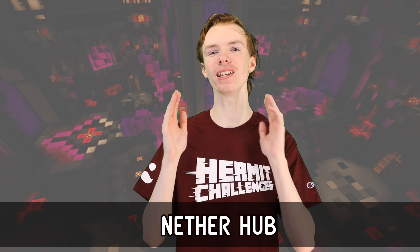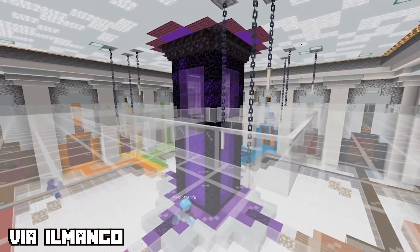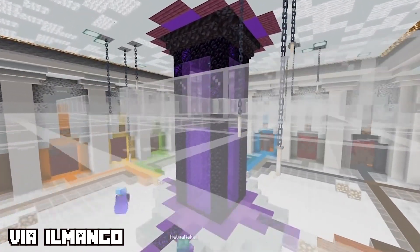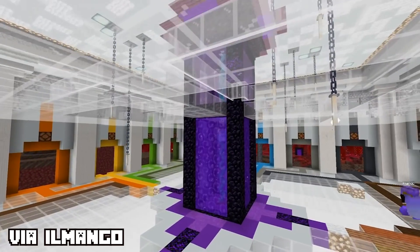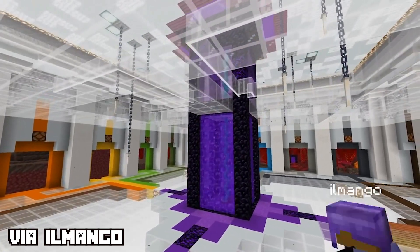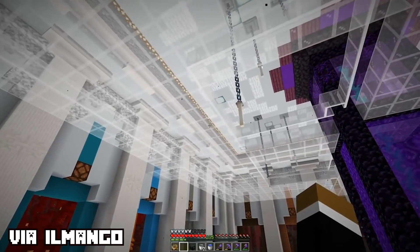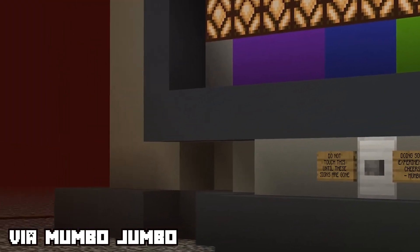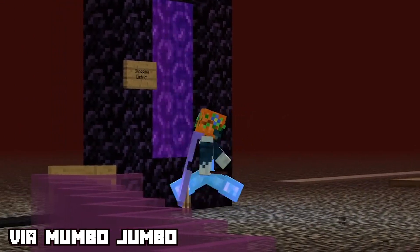Number 6: Nether Hub. A nether hub is the easiest way to travel in the overworld. If you don't already know, 1 block in the nether counts as 8 blocks in the overworld, so you can basically travel 8 times as fast around the overworld by spending a couple of seconds going through a portal. This can be done by just following a path to other nether portals in the nether. Or if you want to be a super pro, get on top of that nether roof by enderpearling through the blocks and then put your hub up there. No mobs spawn on bedrock and you have no terrain to manage, and finding your way back is as easy as walking in a straight line.